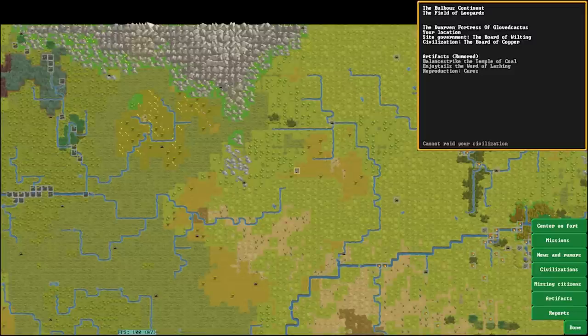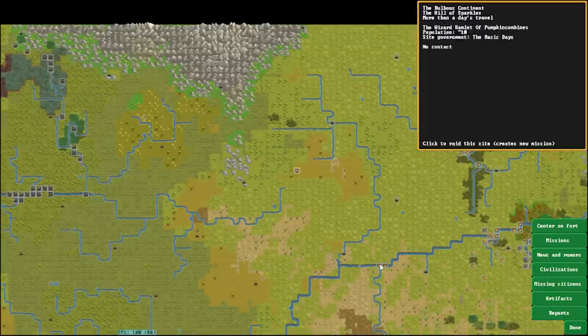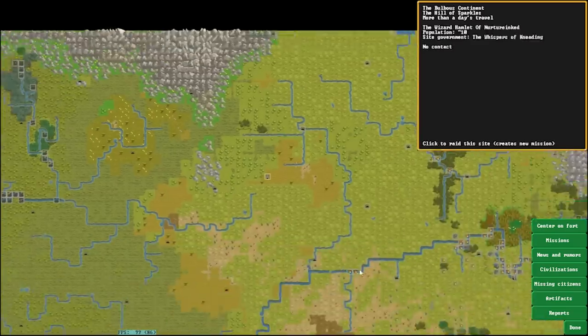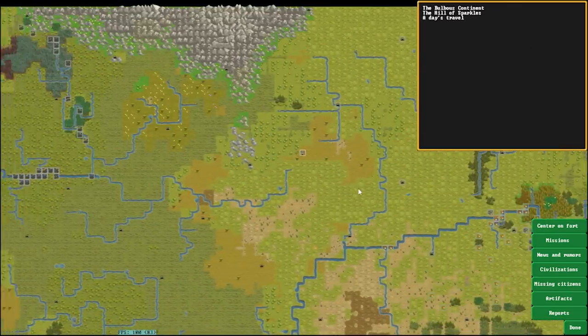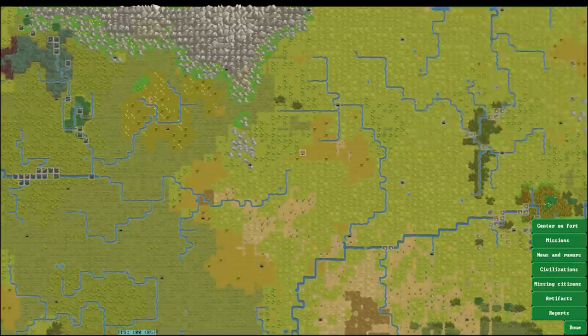Simply join the Discord and join the DF Save Sharing Room, and if you're using a bunch of mods like this fortress, make sure you include your mods folder so I have the highest likelihood of being able to load it. Without the mods folder for this one I wouldn't have been able to load it — I actually tried without first and it didn't work. So we have this lovely world map, and this is a pretty interesting fort: a surface fort primarily with this beautiful circular design, very intricate interweaving pathways, and a huge lava moat.